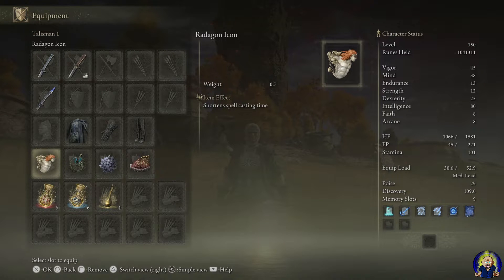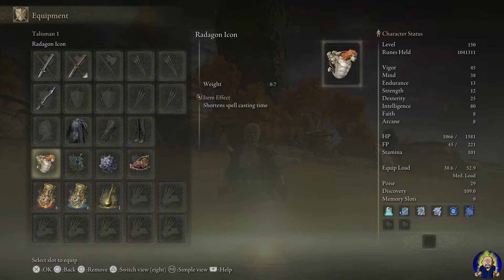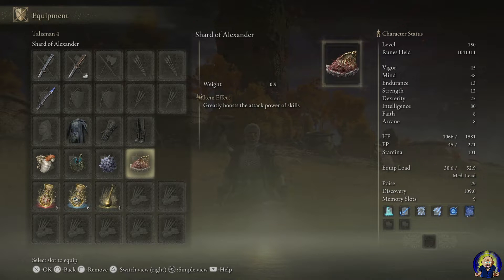For the different talismans, I got Radagon Icon, which shortens spellcasting time. I got Magic Scorpion Charm, which raises magic attack but lowers damage negation — so a high-risk, high-reward type of thing. But it really comes in handy when you use those spells. Radagon Icon is important since you're going to be using spells quite a bit. Then I got Graven Masked Talisman, which raises the potency of sorceries — very good for doing more damage with your spells. And lastly, Shard of Alexander, which greatly boosts attack power of skills. You're going to be using the Transient Moonlight skill a lot, so why not boost it to do even more damage?